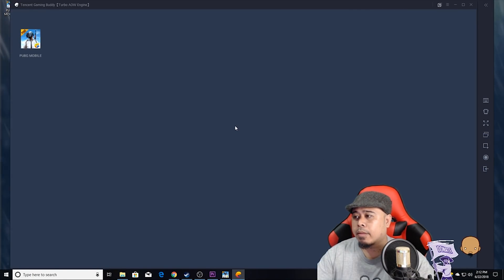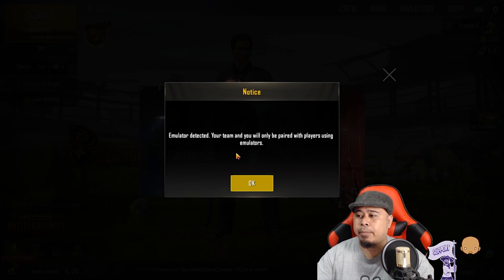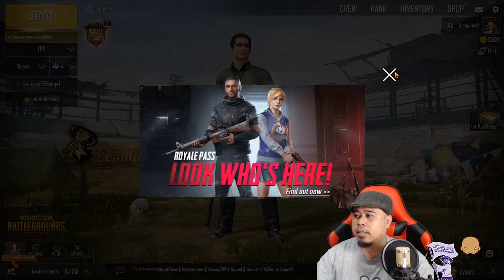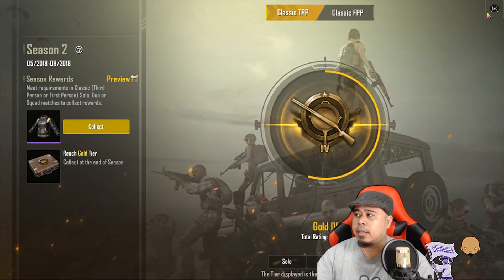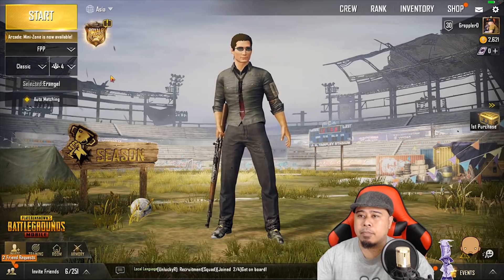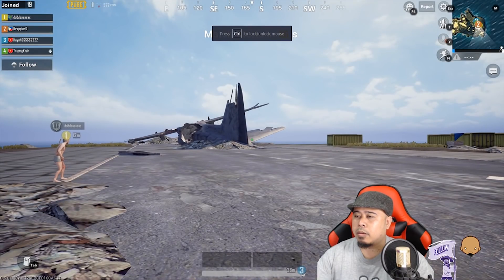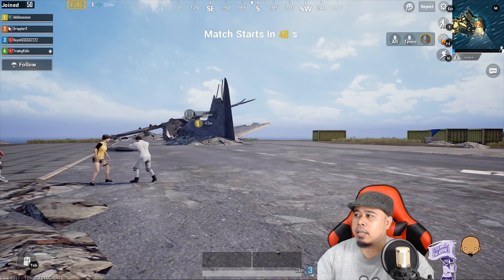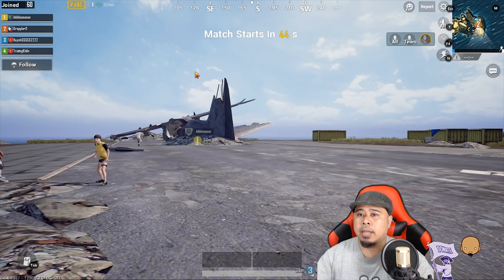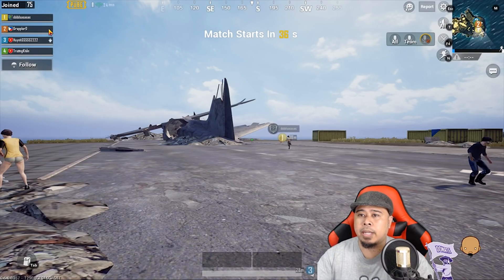Now wait for it to load. Emulator detected — your team and you will only be paired with players using emulators. Let's try playing squad, FPP, and then hit start. Now what you need to do is press this icon and then click on team or all, and there's going to be an icon shown. Your microphone icon will show if your microphone is running.